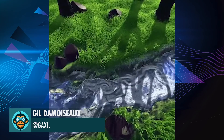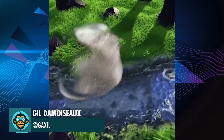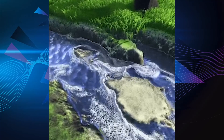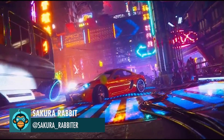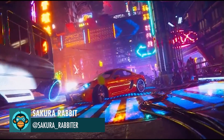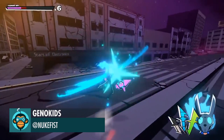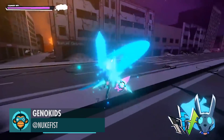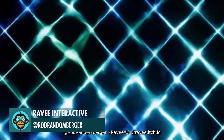Real-Time 2D Fluid Simulations by GIL, updated with Sakura Rabbit. Check out the Kickstarter by Genokids. Extending High-Res Water Shader by Revee.